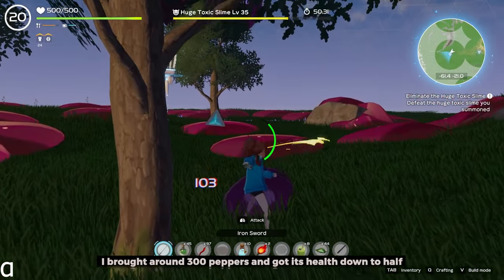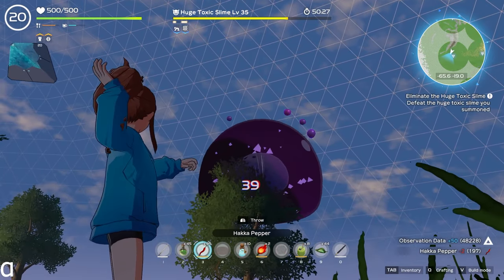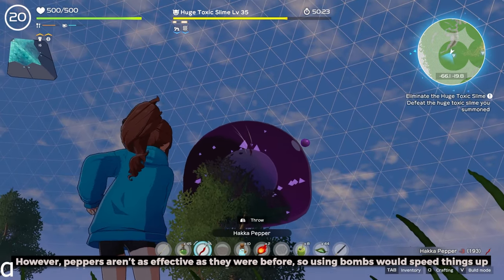I brought around 300 peppers and got its health down to half. However, peppers aren't as effective as they were before, so using bombs would speed things up.